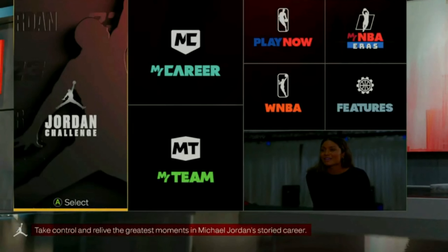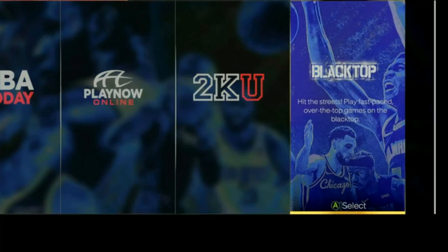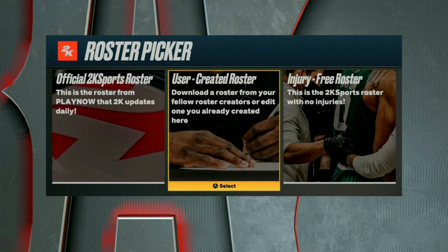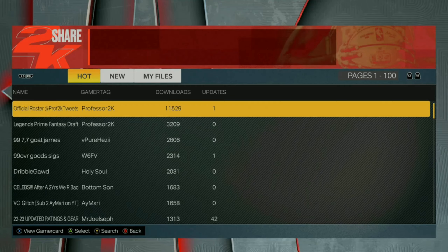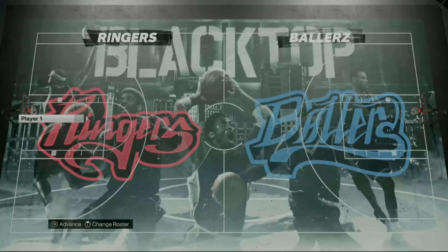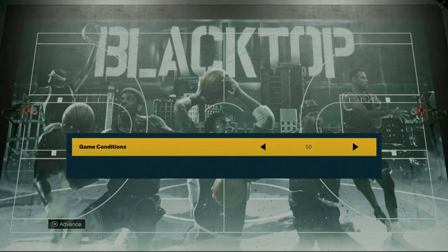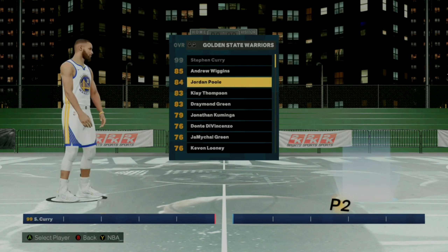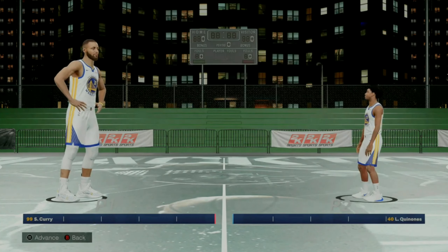Once you reload the game back up, go ahead and go back to Play Now, then go over to Blacktop. Hit 1v1, and then you wanna make sure that you change your roster. Either use your own roster or go over to search, search by content name, and then type in my channel which is JRWayTooCold. Go ahead and download my roster once again. Then put your controller on the left-hand side, game conditions as low as it will go on 5. You wanna make sure that you go over to the Golden State Warriors or whatever team that you chose. Put Steph Curry on the left-hand side and put the worst player on the right-hand side, then load this game up.